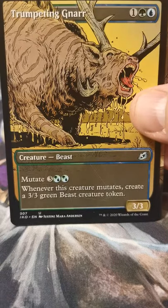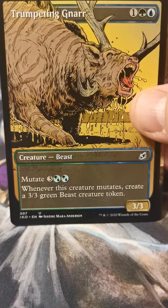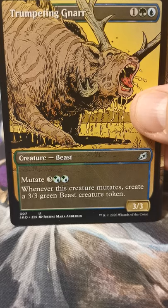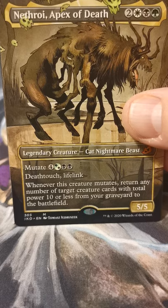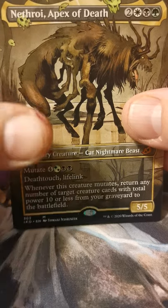Dreamtail Heron. Trumpeting Gnarr. Nethroi, Apex of Death — excellent! Oh, happy to get that.